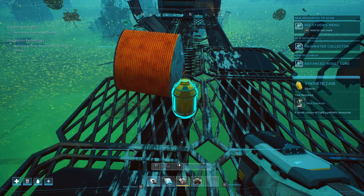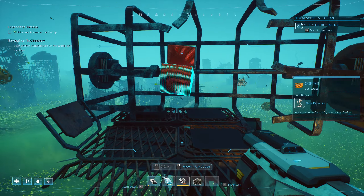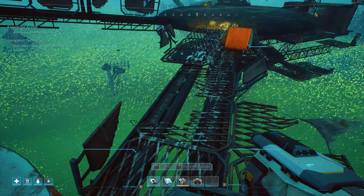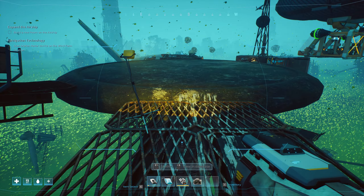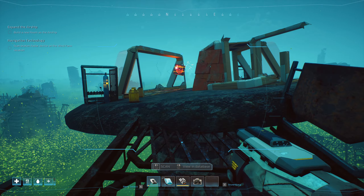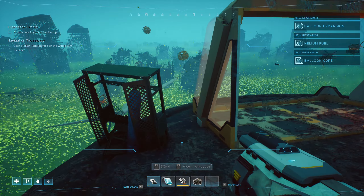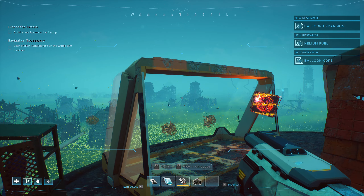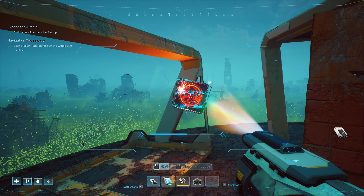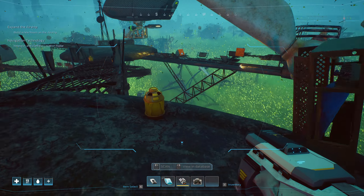Rainwater collector, nice. I'm hoping I get some sort of handheld thing that can destroy objects so I don't have to try and hit it with my ship. Maybe I can just move my extractor onto the roof here and start shooting things. Balloon expansion helium, very nice. Navigation panel.